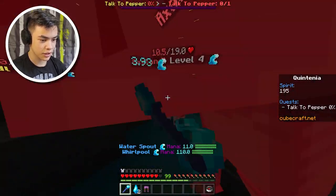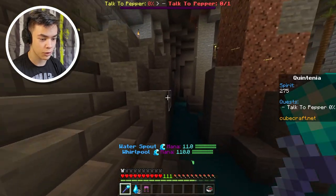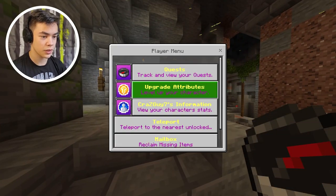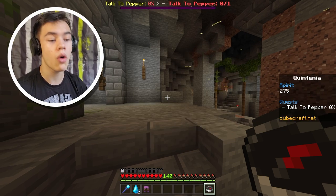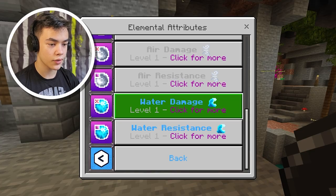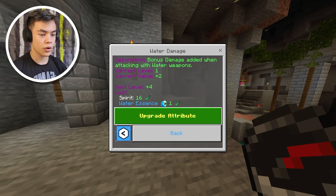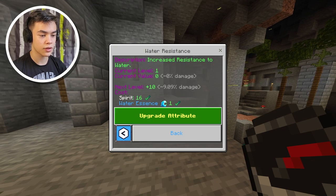Let's pick up some of the XP here. There we go. How much spirit do we have? We have 275 spirit. Let's upgrade our stuff. What are elemental attributes? Frost damage — what do we need for this? We need frost. I have two water essence right now, so we can upgrade the water thing. Water damage and water resistance — we'll upgrade one water damage and one water resistance.